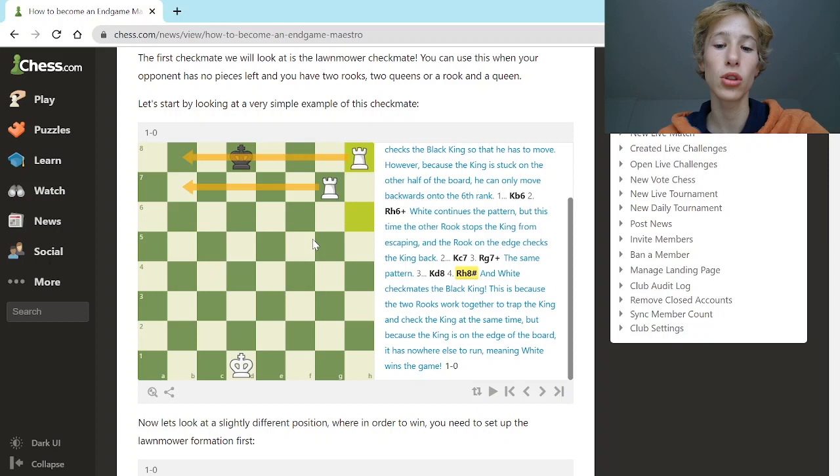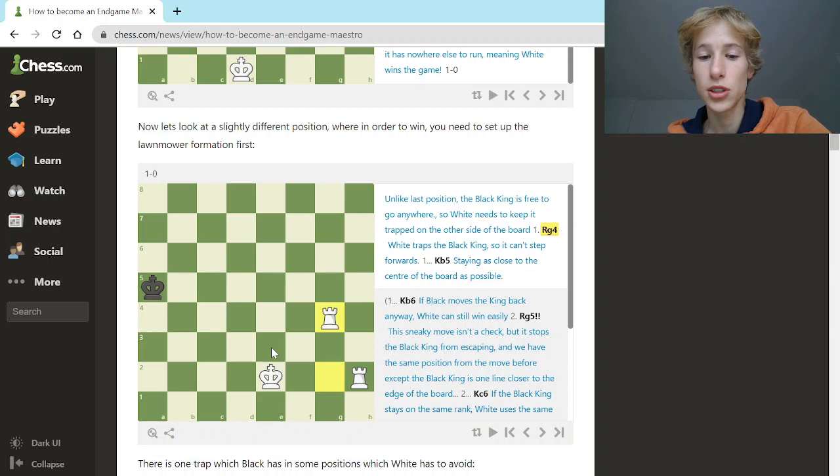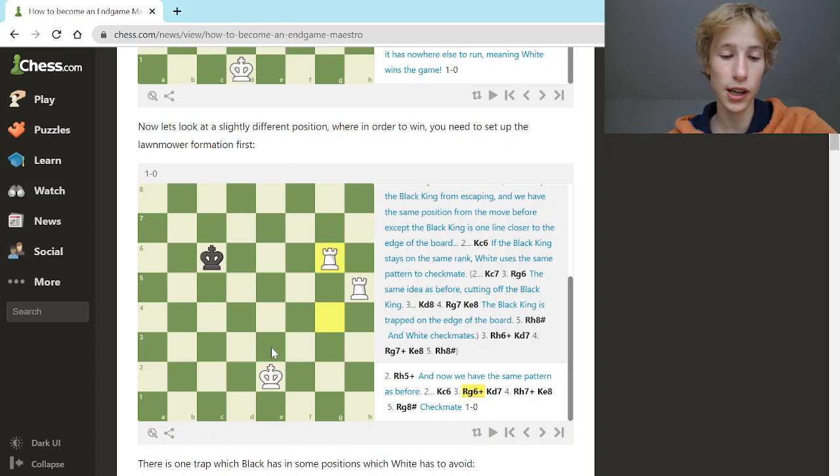This is a simple sequence, however there are different scenarios you could face, so we'll look at a slightly different position where a small twist at the beginning is needed. Unlike the last position, the black king is free to go anywhere because there is no rook stopping it on the h file. So our first move is to move a rook to g4, stopping the king from escaping onto the other file. Black tries to stay on the main file, close to the center, but now we carry on with our normal checkmating pattern — check, king goes back, check again, the other rook blocks escape, check again, king goes back, and the game ends in checkmate.